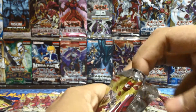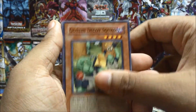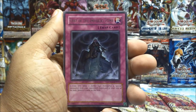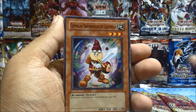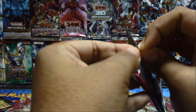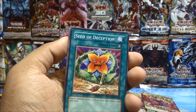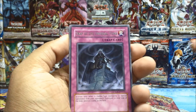Seed of Deception, Goblin Decoy Squad, Bamboo Scrap, Morphotronic Cameraman, Trap of the Imperial Tomb, Fragrance Storm, Comrade Swordsman of Landstar, Doppelganger, Cephalotus. We're halfway done — this is probably my biggest Yu-Gi-Oh opening since I've never opened more than a booster box at once. Bamboo Scrap, Trap of the Imperial Tomb.